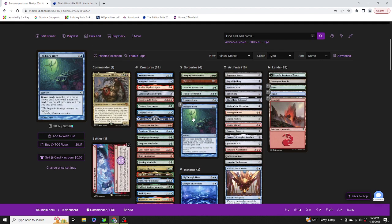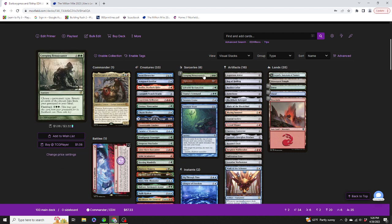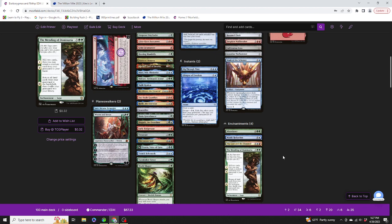Spells and artifacts: Glimpse of Freedom, Dig Through Time, Treasure Hunt, Treasure Cruise, Titania's Command, Splendid Reclamation, Epicenter, Creeping Renaissance, Argentum Armor, Bag of Holding, Basilisk Collar, Batterbone, Black Blade Reforged, Blade of the Blood Chief, Blazing Sunsteel, Cranial Archive, Crystal Slipper, Currency Converter, Jared's Hourglass Pendant, Haunted Cloak, Hexplate Wallbreaker, Infiltration Lens, Loxodon Warhammer, Mask of the Schemer. Enchantments include Abundance, Mystic Redaction, The Lost and the Damned, and The Mending of Dominaria.